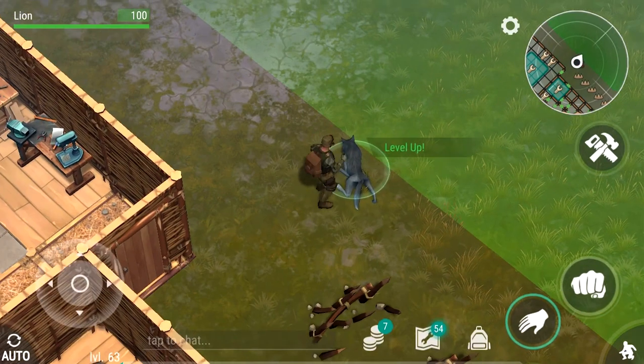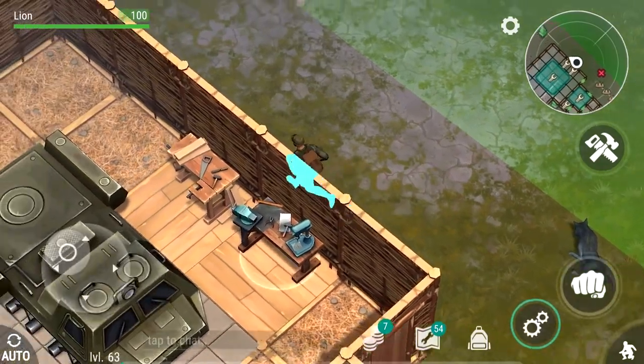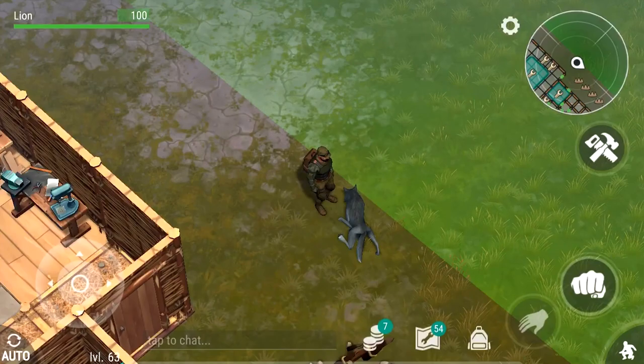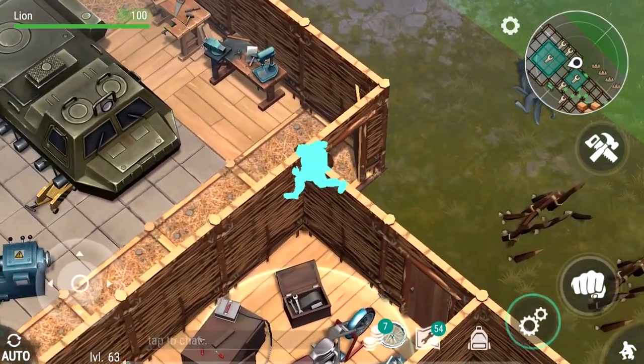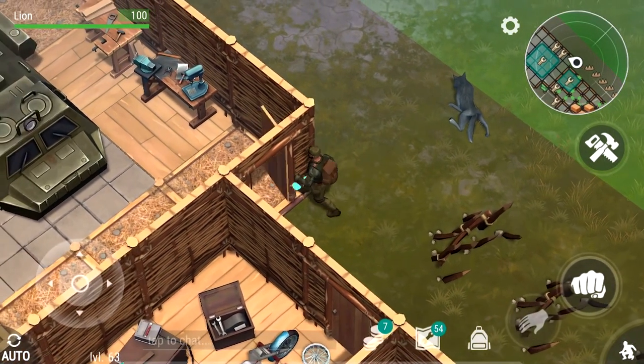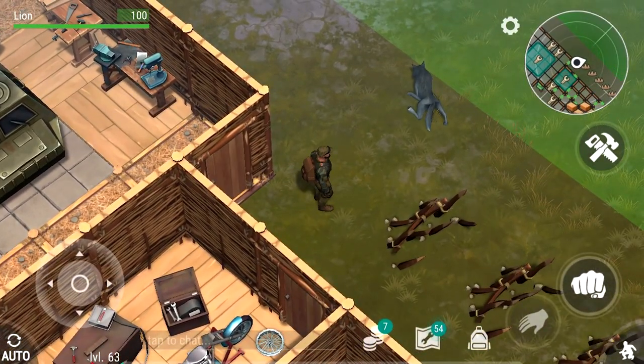There we go — I killed that wolf. If I click this hand here when you're close to it, it changes from a gear icon to a hand, so I can go over there and take all his meat and his fur. The reason I build these spikes is because, like I said, a zombie horde is coming and I want to film it for you guys. I think it's going to be really exciting — I haven't seen a zombie horde, it's my first time, so I'm really excited for that.